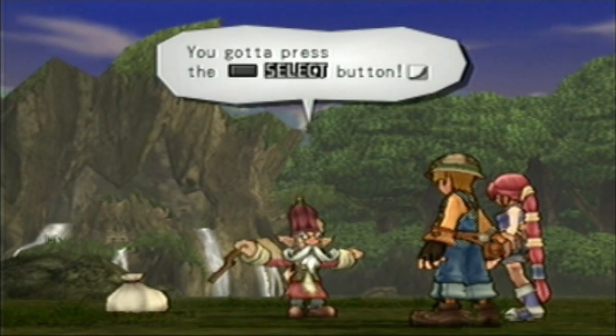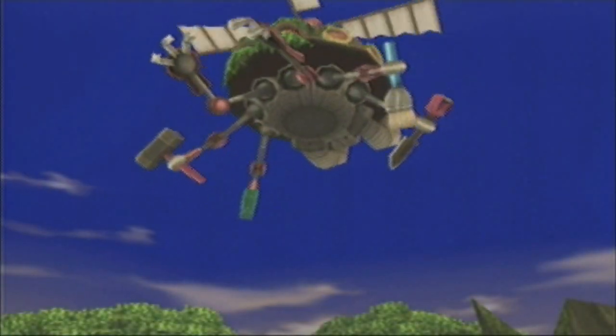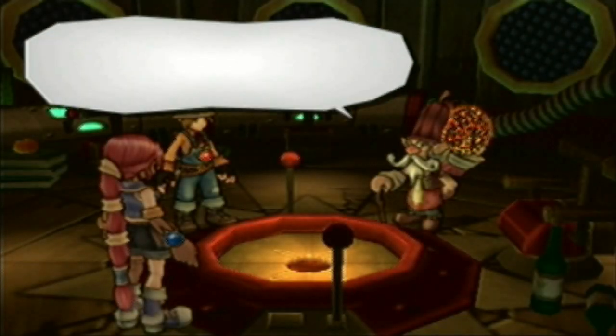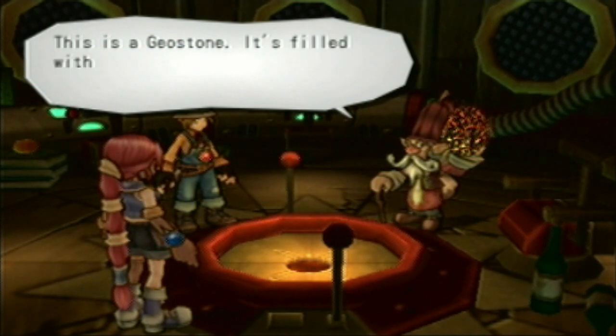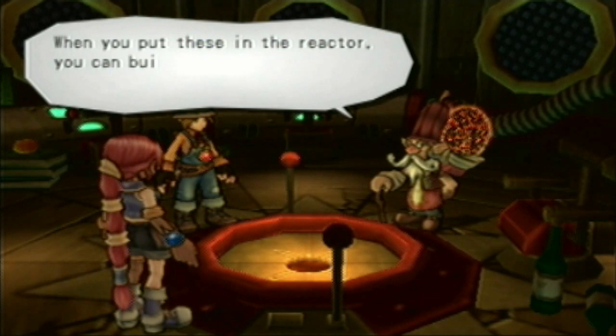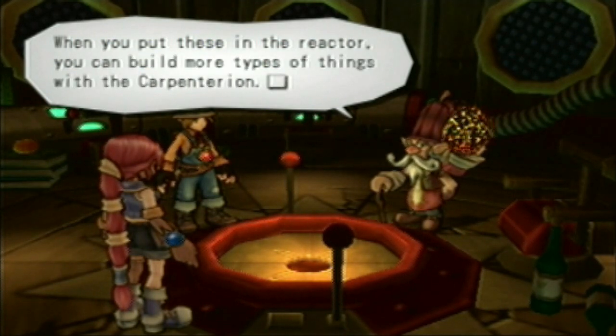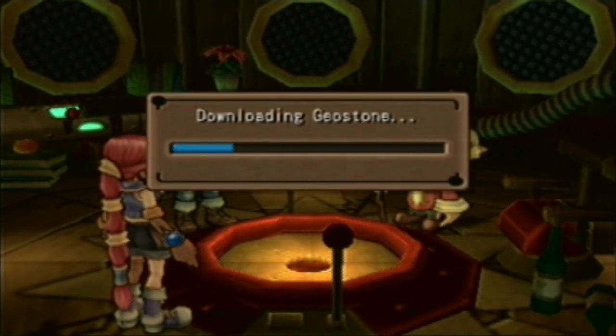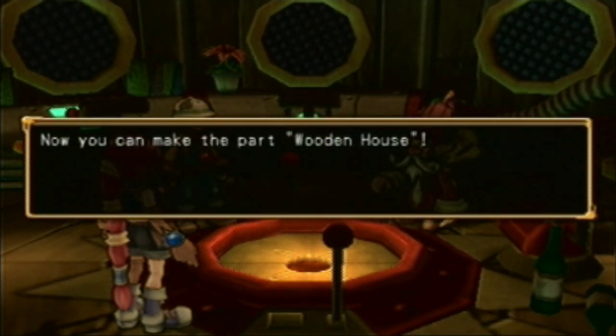You gotta press the SELECT BUTTON! Oh, I gotta press it now. Okay. Hey, it's like magic. The magic of the SELECT BUTTON. It is a marvel, isn't it? Oh, select. This is the geostone. It's filled with the wisdom of the ancients. When you put these in the reactor, you can build more types of things with the Carpentarian. Oh my god, there's no way that would have fitted. Did you see that? It just kind of disappeared as soon as it hit the hole.